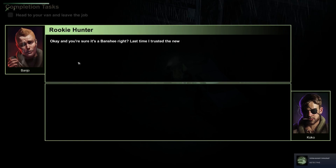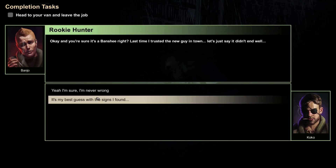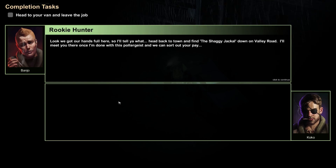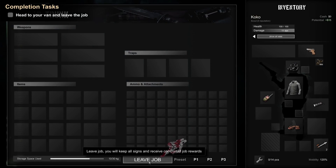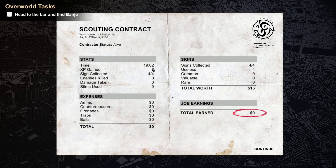It's identified as a banshee. 'You sure it's a banshee? Last time I trusted the new guy it didn't end well.' It's my best guess. 'You don't sound too confident — I sure hope you're right for both our sakes. Head back to town and find the Shaggy Jackal down the valley road — I'll meet you there once I'm done with the poltergeist.' We leave the job via the van. All signs received — job complete! We collected all the signs: 7 XP earned. Total cash earned: zero. Amazing. Head to the bar and find Banjo Kazooie.